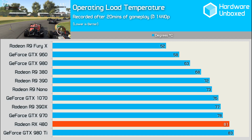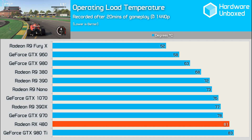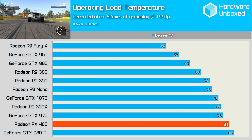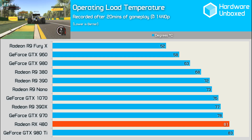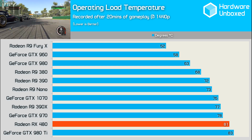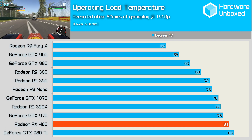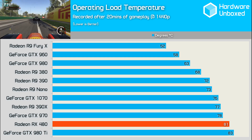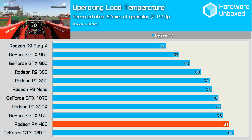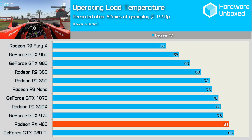The RX 480 isn't as power efficient as we might have thought, and as a result it does run rather warm, reaching 81 degrees after a few minutes. For a card that consumes similar levels of power to the GTX 1070 and 970, AMD sure have stuck a little heatsink on it. That probably explains why the fan spins up quite a bit under heavy load. I wouldn't say it's loud, but it makes itself known whereas the GTX 1070 remains near silent. Still, it's worth keeping in mind that AMD and Nvidia reference cards almost always run at around 80 degrees as the temp target, so this isn't out of the ordinary.